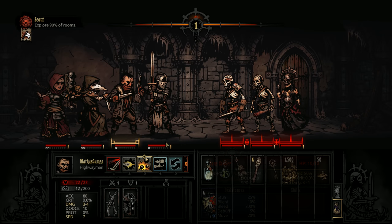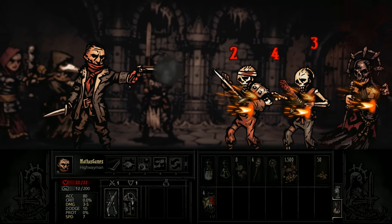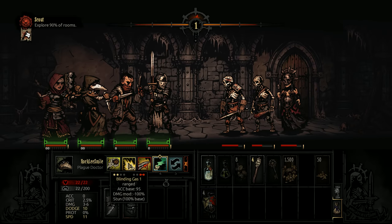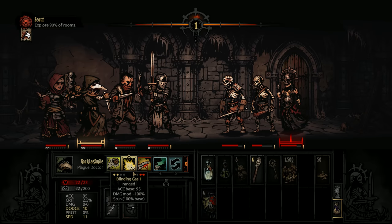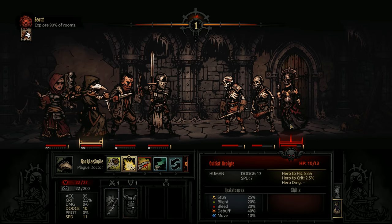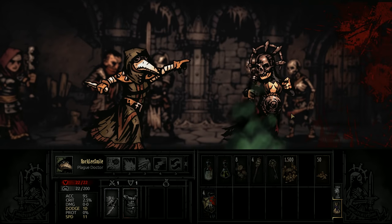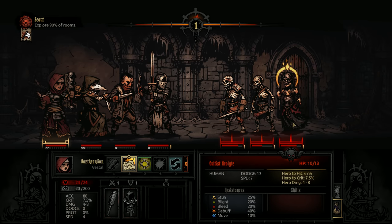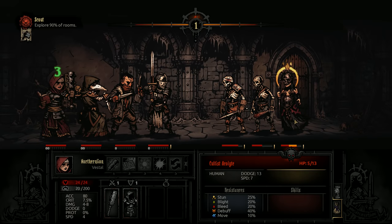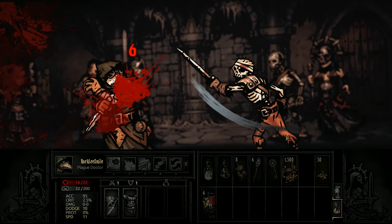Let's do a quick Grapeshot Blast and hit all three. We wounded one nicely. Let's try Blinding Gas — it does no damage but has a chance to stun. That worked beautifully. We'll do a ranged attack to try to knock it out before it can do anything. They've been stunned, and the buff just gives them extra stun resist.